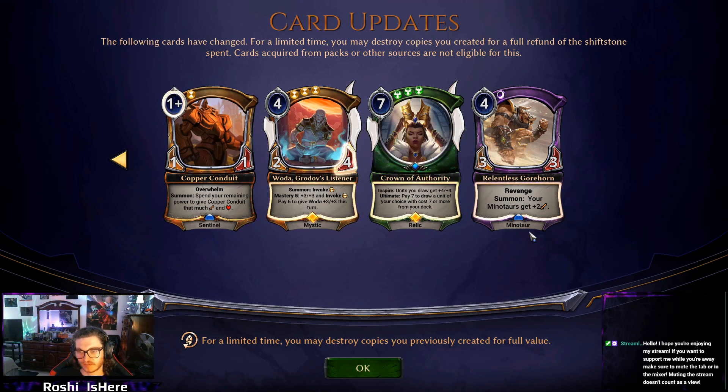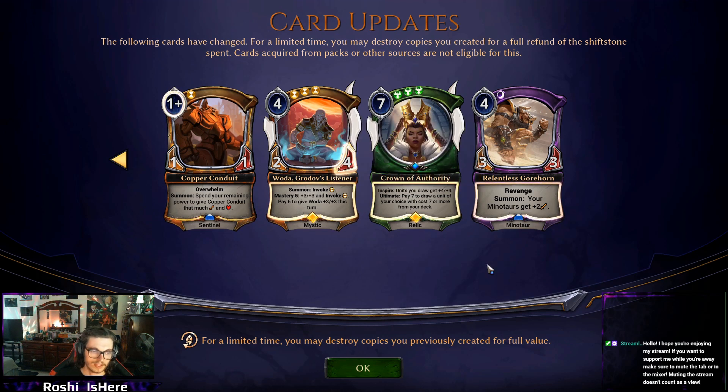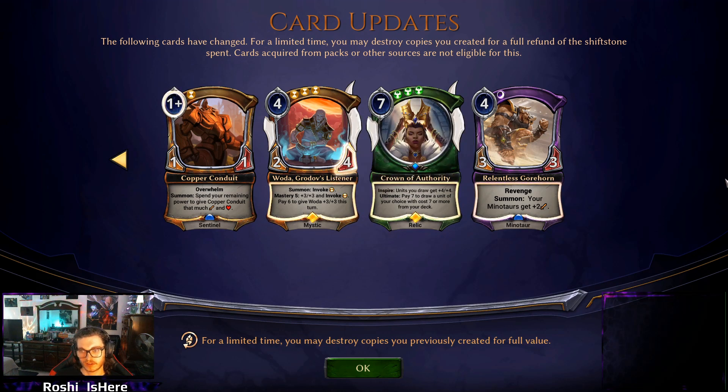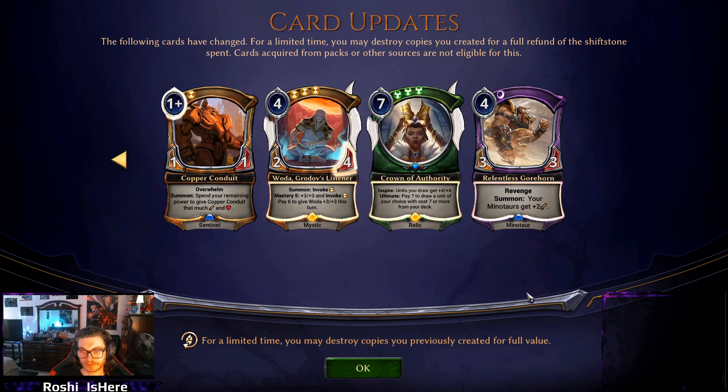Relentless Gorehorn got a buff, and that's kind of cool. It's been a while since Tavrod decks have been around — they used to be the bane of my existence, but there are things I hate more these days. It would be some nice variety to have some Minotaurs back in the meta. Having a 4-power 5/3 doesn't sound too broken these days, especially when it just dies to Jack.